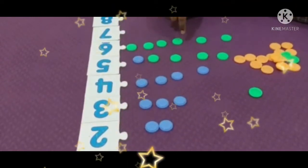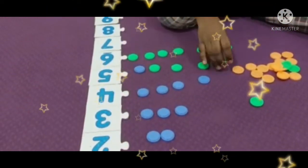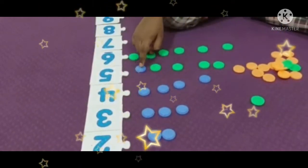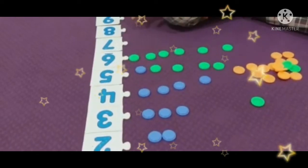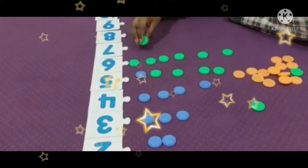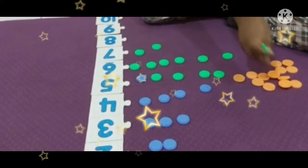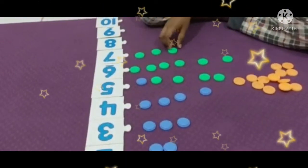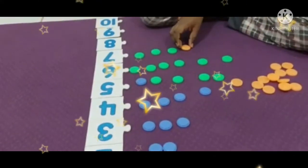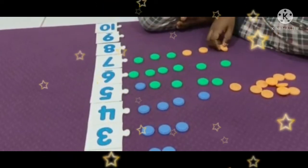One. Five. Six. One. Five. One. One. Two. Two. Keep them in one line. One line. One. Two. Four. Five. One.